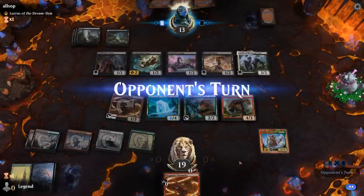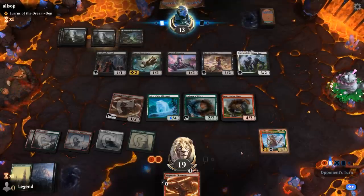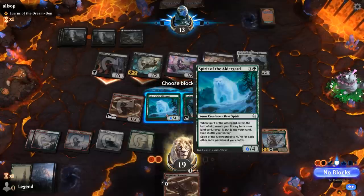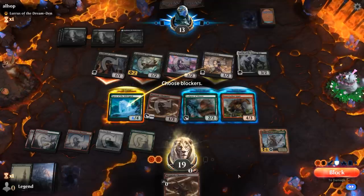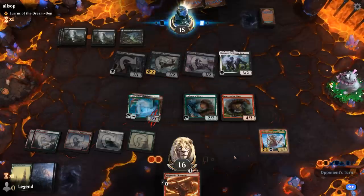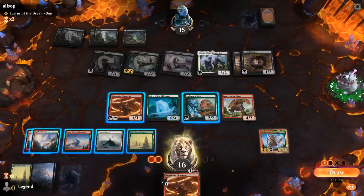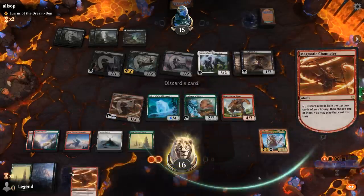Klothys is almost a creature here — one devotion short. The opponent gets pretty aggressive since they have Lurrus that can get back whatever dies. The Eidolon I can block safely, and then I guess we'll just take 3. Opponent runs out another Eidolon, and we suspect our last card is a Call of the Death Dweller. So I think we're going for the same trick — activate Channeler in our upkeep in hopes of finding instant-speed removal for Lurrus, which we did not.